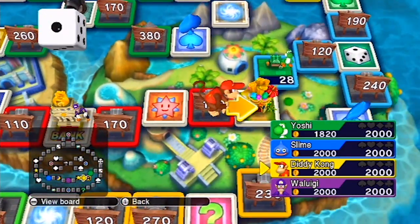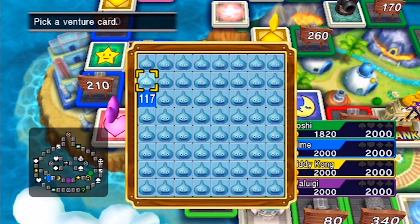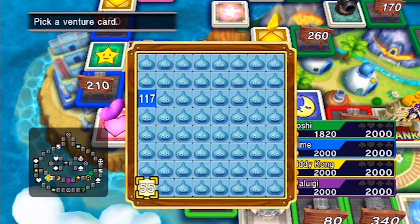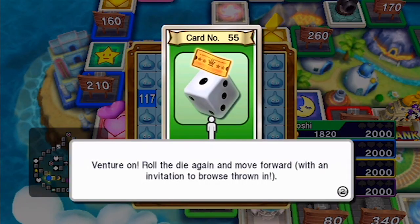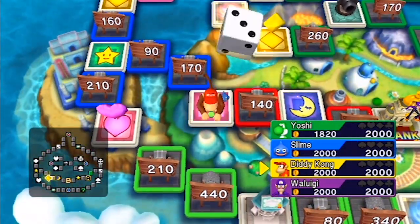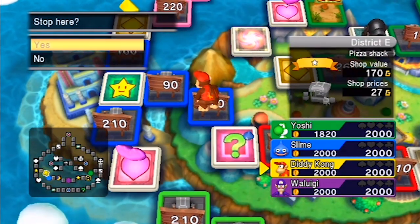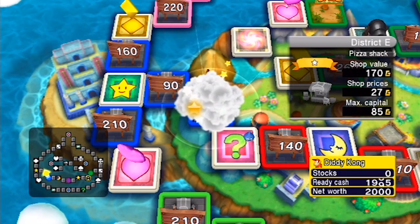You rolled arcade adventure. We try not to dick each other over by blocking lines on the chance card grid, unless someone's obviously winning and deserves it. Yoshi landed there again for less money, but it's because he bought the thing. That looks like you're buying the 170 then. In the early game it's pretty good to snap up shops — a pizza shack!